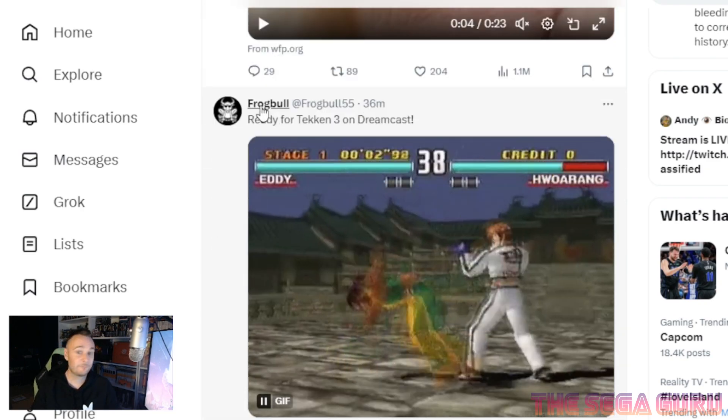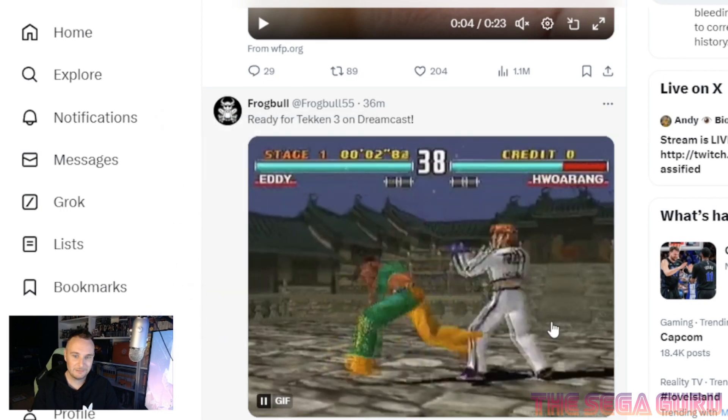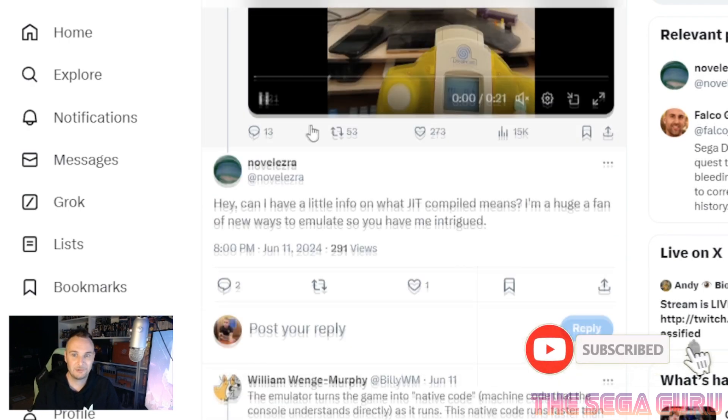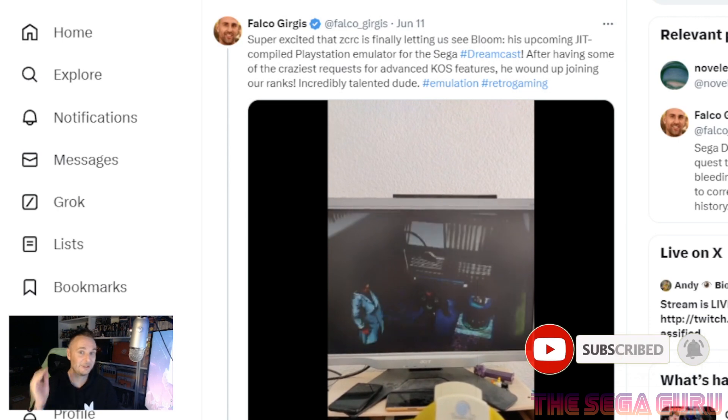A lot of people are probably going to ask: what does JIT-compiled mean? The emulator turns the game into native machine code that the console understands directly as it runs. This native code runs faster than the normal process of the emulator interpreting each instruction — it's removing a layer between the game and the machine. Falco confirmed this is exactly right.